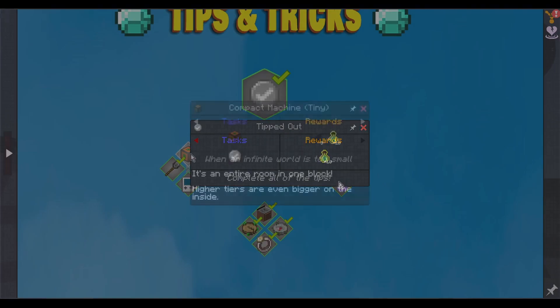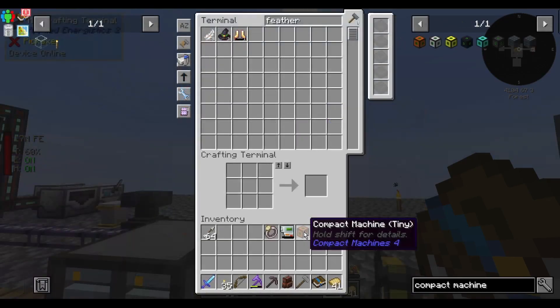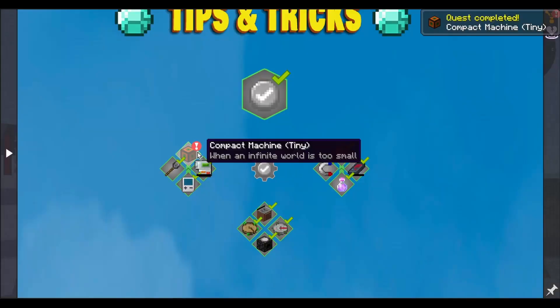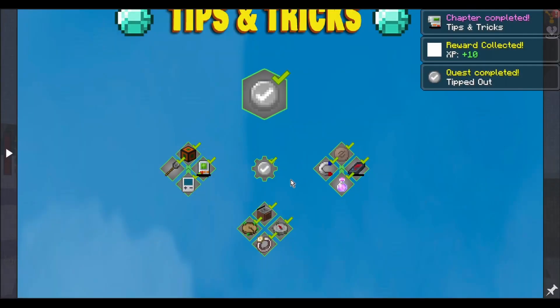Are we done? No, I still need to make the compact machine. That's what I needed the deepslate for — tiny compact machine. Now am I done? Yes, now I'm done. Hooray — tips and tricks complete!